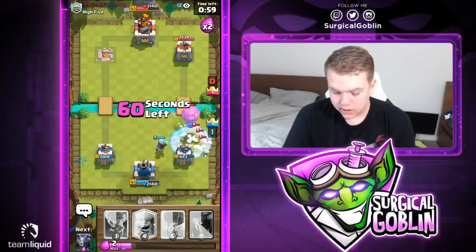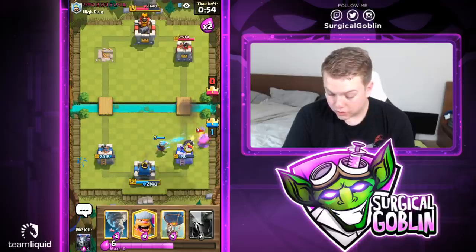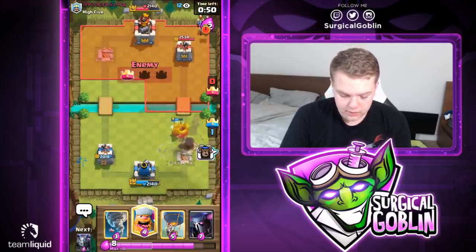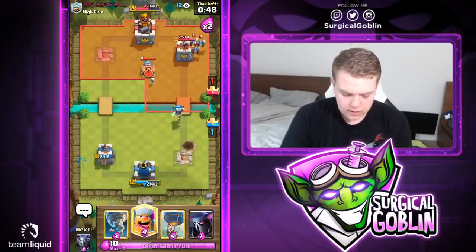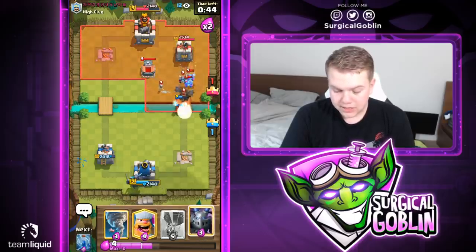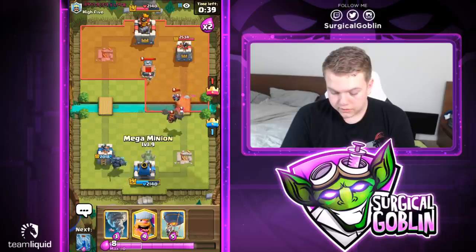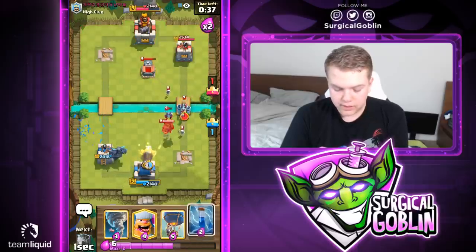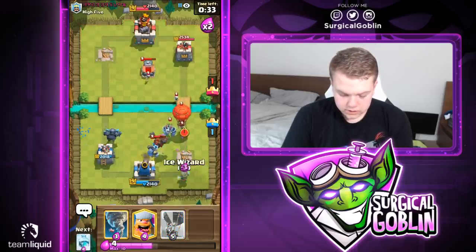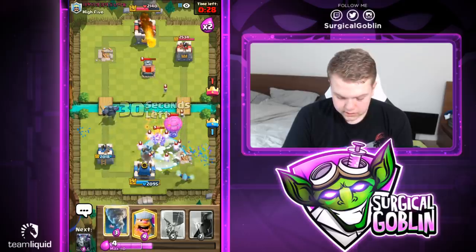The lava pups didn't die — that was a bit unfortunate. Maybe a slightly bad freeze placement. Let's go with PEKKA in the back. Looks like he's actually going for a three crown push. Let's go with mega minion and zap on defense. He goes with his balloon as well, so let's go with a freeze.